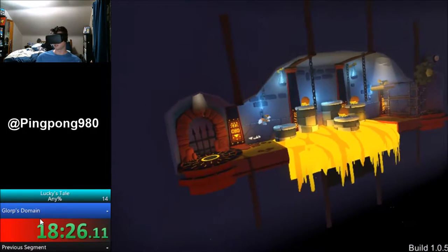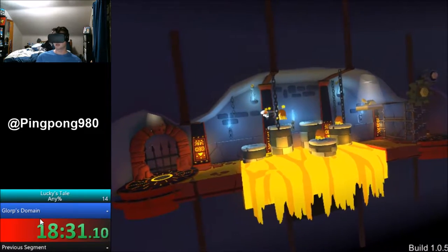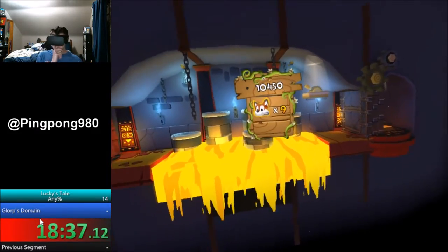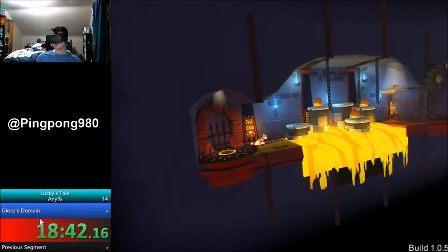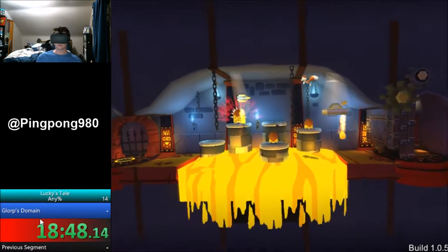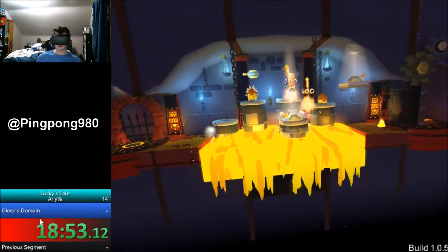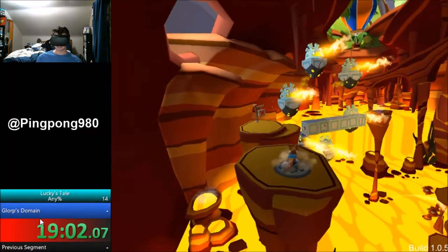Because we wouldn't have to do any of this if we did that — we'd already be done with the level. So there's spikes. And then there we go, and we're out. And this level is basically over.